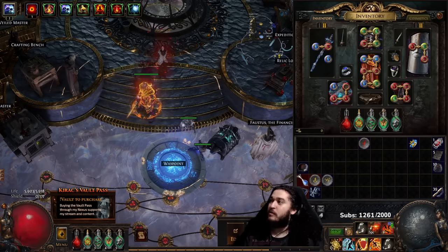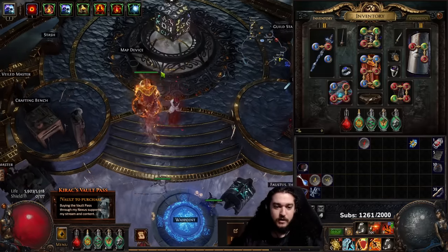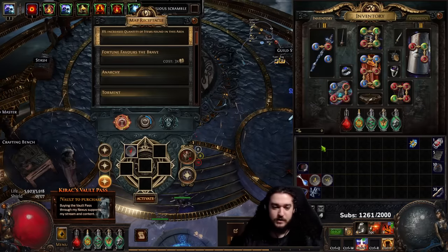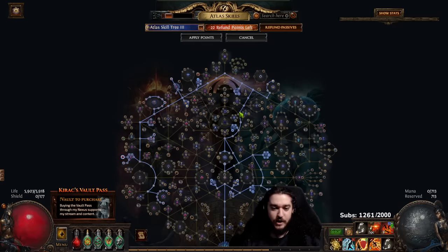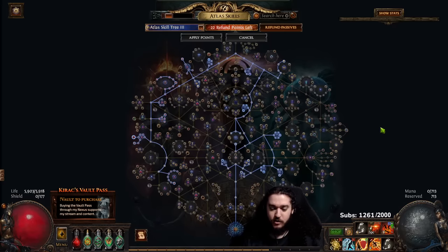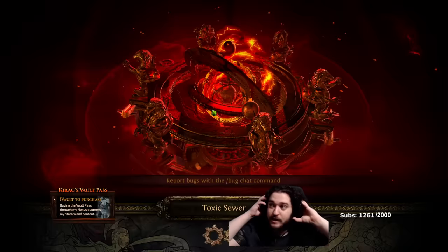Let's go ahead and jump on into a map, then we can go ahead and cover some gear upgrades and kind of how I progressed. So here I have a T16 Toxic Sewers, we're just going to do like a standard Alcon go here. This is a brand new atlas tree — it's based on my atlas tree from last league, which is a Harbinger Atlas, a Harbinger Beyond. It's actually a very rippy atlas.